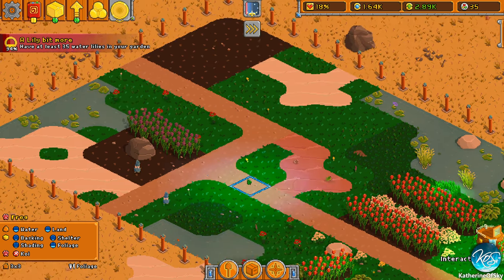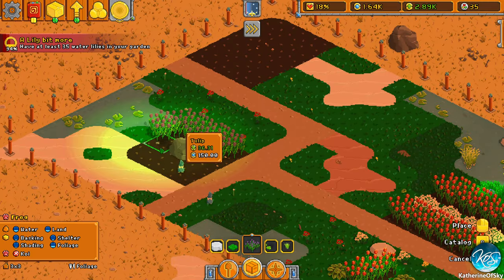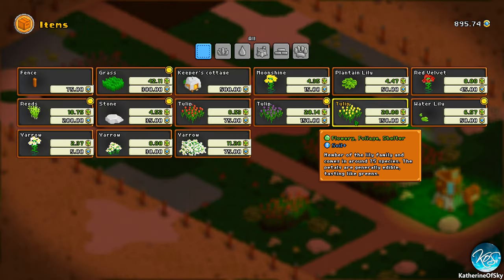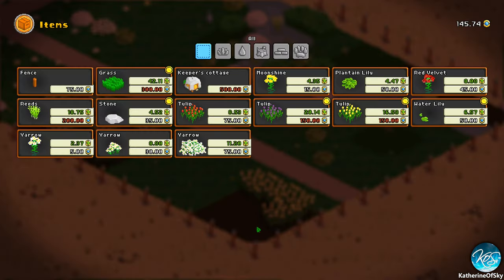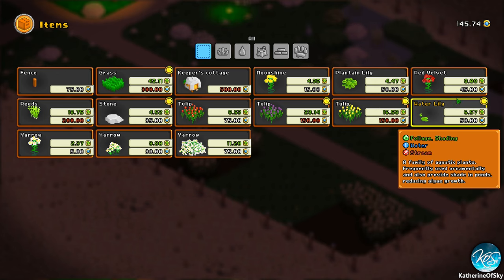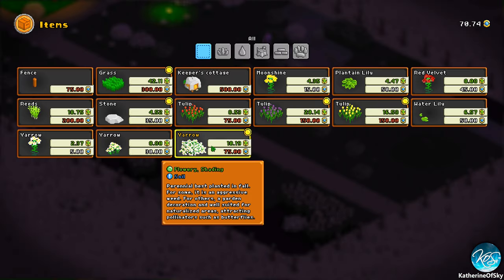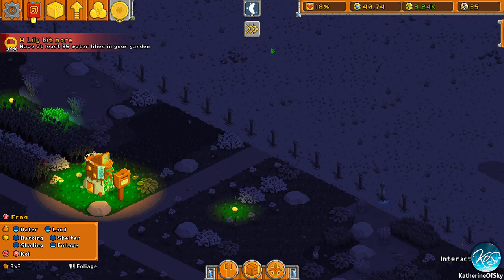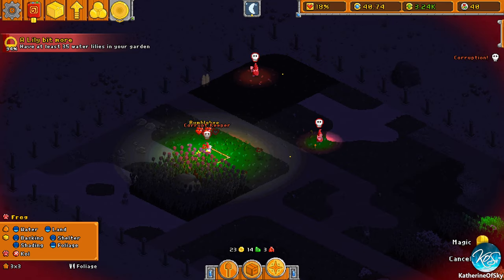I haven't seen any animals that like constructs — we're going to skip that. Let's spend our money on items that are going to give us more money. Tulips would be a good one for that. These yellow tulips are at 28, so let's make some more of those happen. Oh no, nasties around again! Darn it.